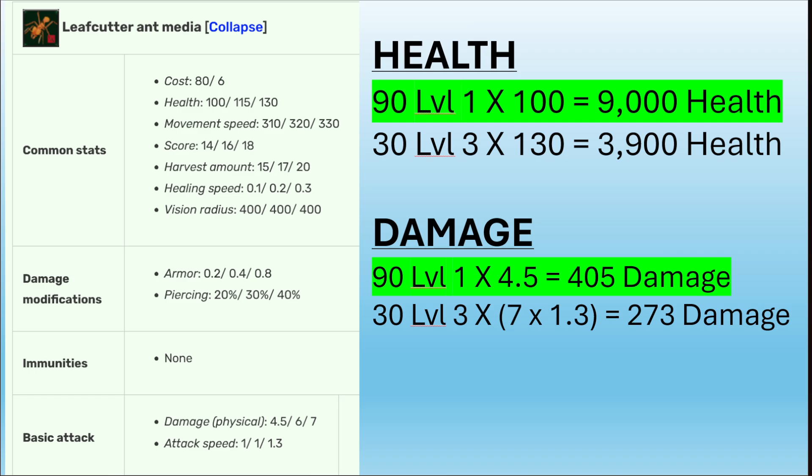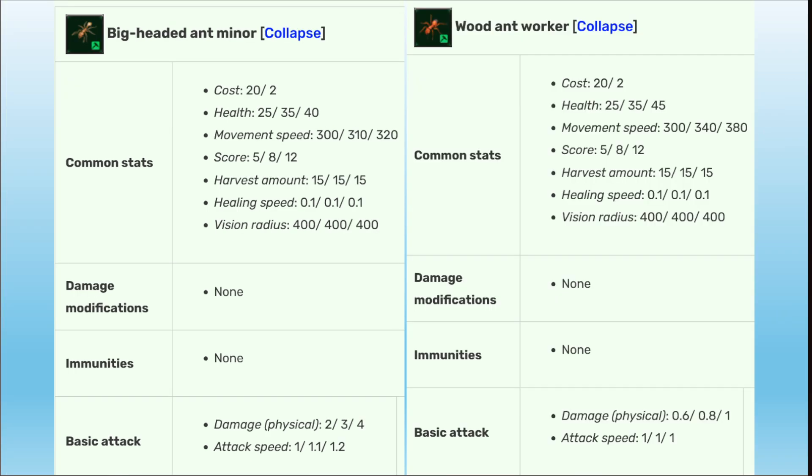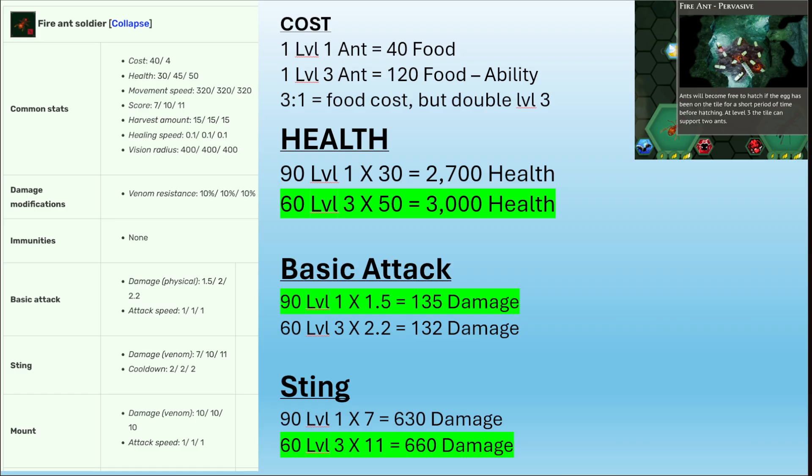You can take that math and apply it to the other ants on the wiki — big-headed ant miners, wood ant workers — and you'll see the same result: level one ants are going to be superior cost-wise. There is one exception, though I thought it would be a huge exception, but it's really not.